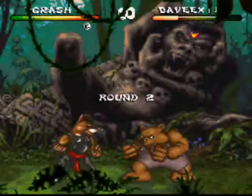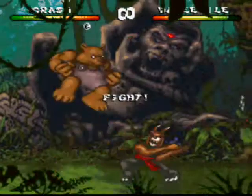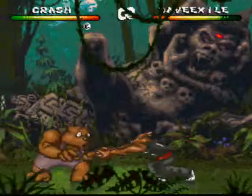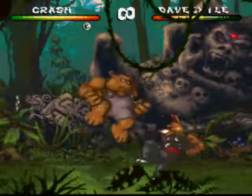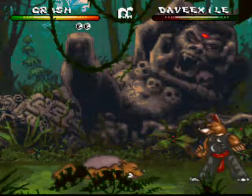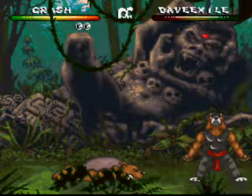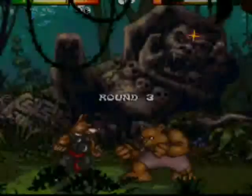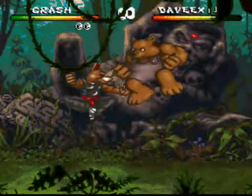Ivan hits a lot harder than the other characters and he's invulnerable when he's doing his sumo slam range attack. But the problem is his defense is weaker than the other characters, making him more vulnerable to damage. He's the slow, powerful type.